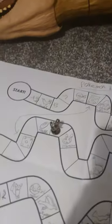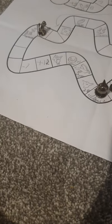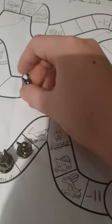Charmander gets a five - one, two, three, four, five. Next up Pikachu with a four - one, two, three, four. And we have three spaces. Lapras! Jigglypuff with a four - one, two, three, four.